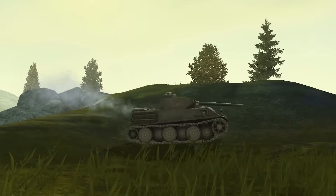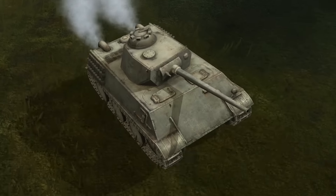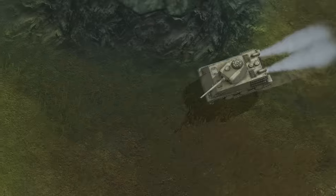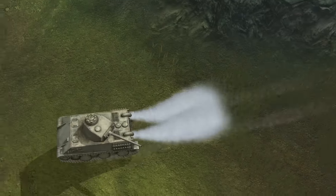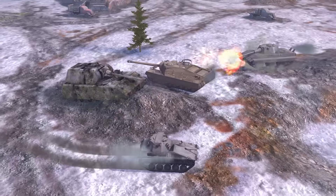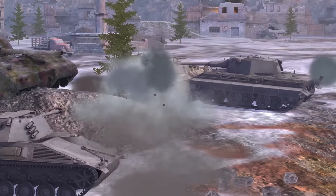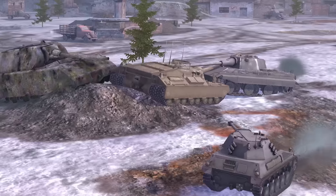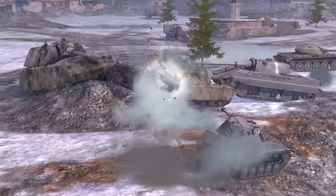The VK 16.02 Leopard enjoys decent front armor and good movement characteristics. It can reach key positions faster than others and supply its allies with important data. Spa-Panza SPIC is a light tank with an autoloader, which can deal 1,800 hit points of damage per minute, featuring superb penetration capability. This small tank can challenge even high-tier vehicles.